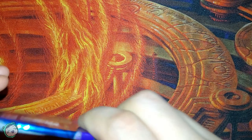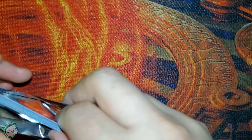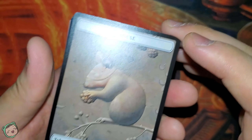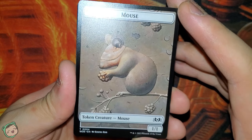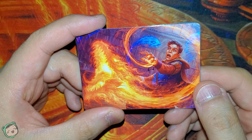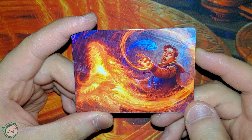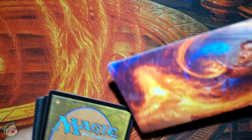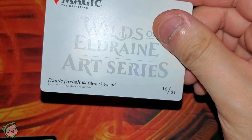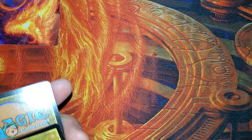I keep mentioning this with every set booster pack — it's been really interesting with the art cards and all that stuff. Oh, that's adorable. We got a mouse token from the back. And for our full-size art card, the art promo, whatever you want to call it, we got Frantic Firebolt.